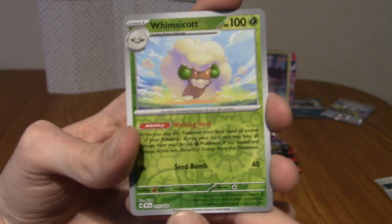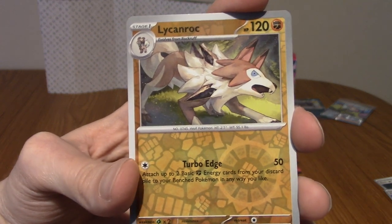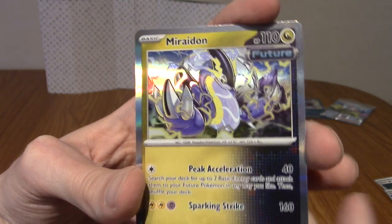Our first reverse is a Whimsicott — Cloud Sheep, look at that. Our next reverse is a Lycanroc, midday form I think. And our rare is a Miraidon — Future form. That is a sick looking card.